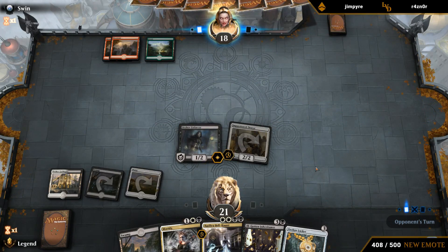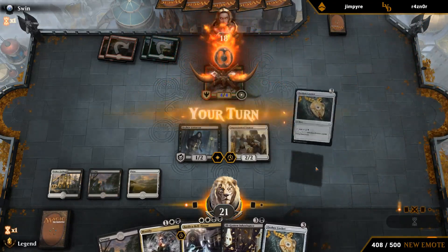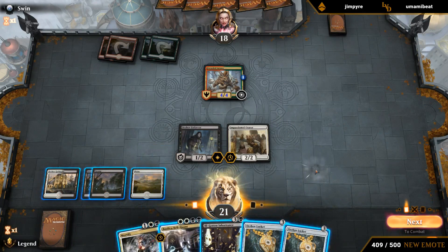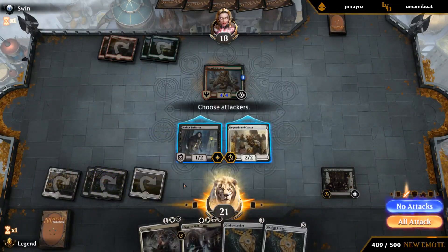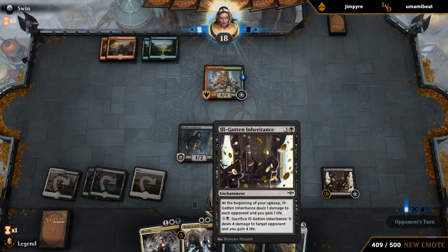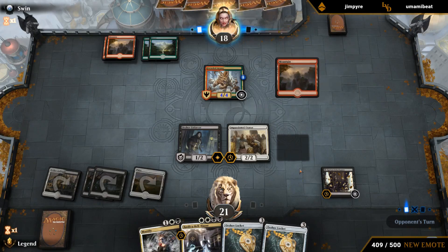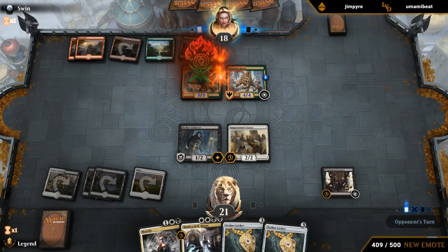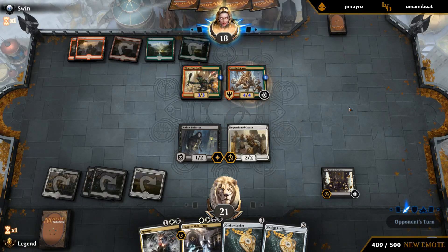Not sure if we're supposed to play Bellhaunt or Inheritance first. The discard from Bellhaunt is less impactful when they still have five cards in hand. Next turn if we draw a land we could go Locket into Mortify. I guess we'll play Inheritance first — our hand has got pretty good defensive measures, so getting the damage started with Inheritance as soon as possible seems reasonable. With Mortify and Bellhaunt we can put up some pretty good defense. There's a Goblin — happy to trade for Erring if they give us a chance.